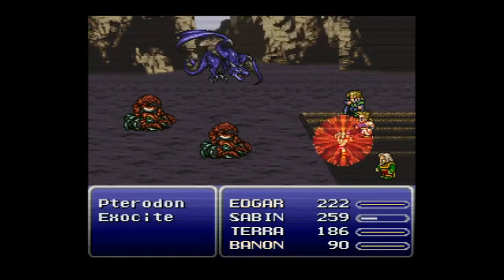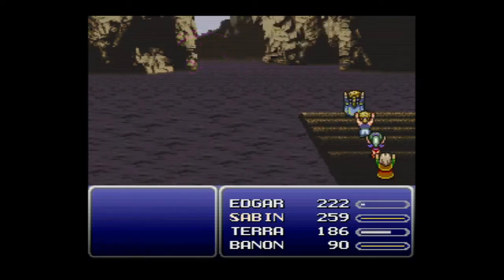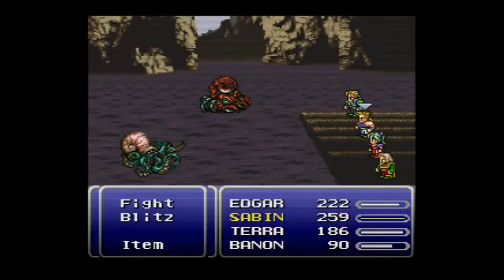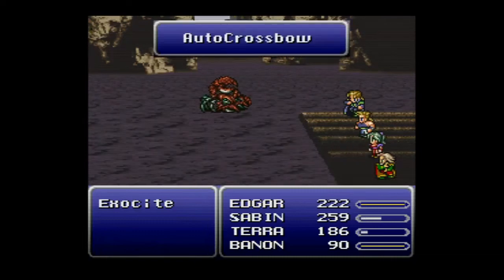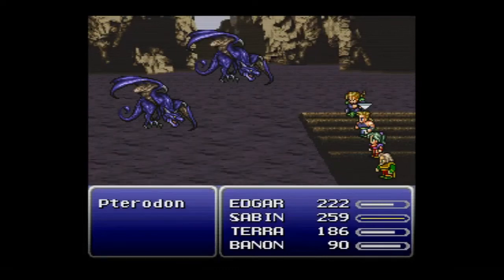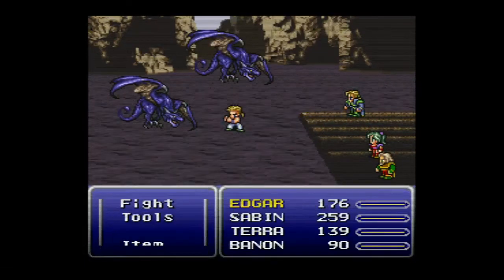On the raft, enemies are clearly stronger. At the first fork, make sure you take the straight path — choosing the other two options sends you in a circle and you'll have to make the choice all over again. There are checkpoints along the way with save points and opportunities to use sleeping bags and tents, so don't panic if you make a mistake. We'll face pterodons and other tough enemies throughout.